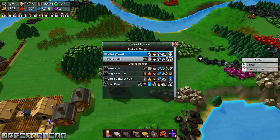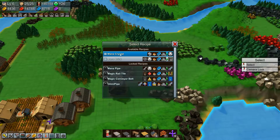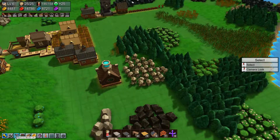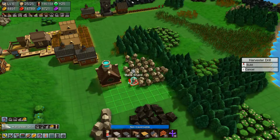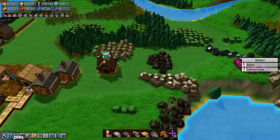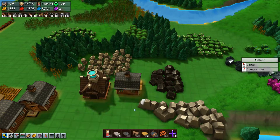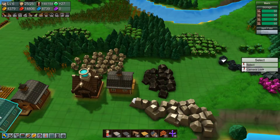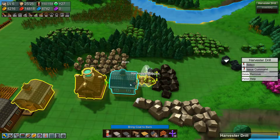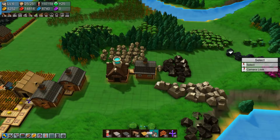We want mana crystals - oh we can also make mana bricks here in this area. Let's do mana crystals for now, let's not get ahead of ourselves. Let's go worker harvest drill - there we go. Actually, you know what, I'm going to get a barn because we can probably do multiple things here. We're gonna get another worker harvest drill.